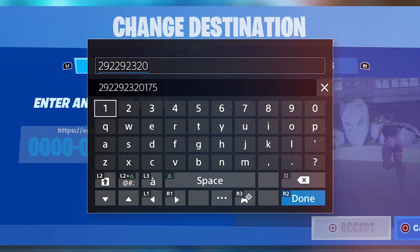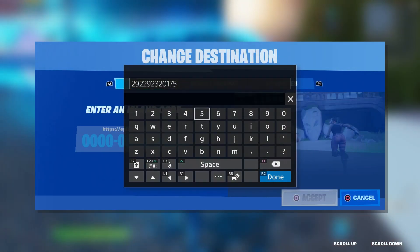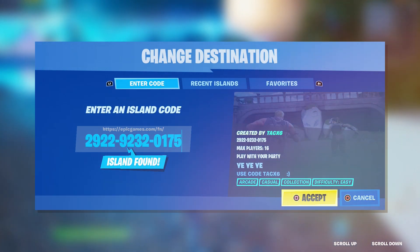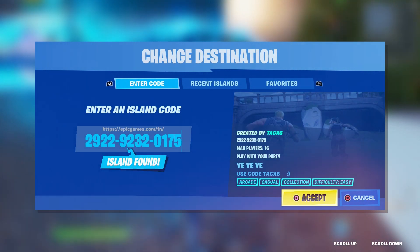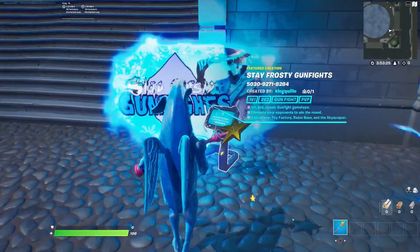The very first map code is 2922-9232-0175. This is the glitch map we're going to use — it's called 'Yee Yee Yee.' Once that's loading, go over to the other console and load up the second map.